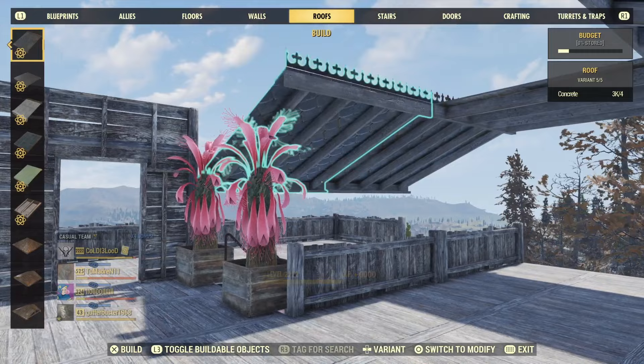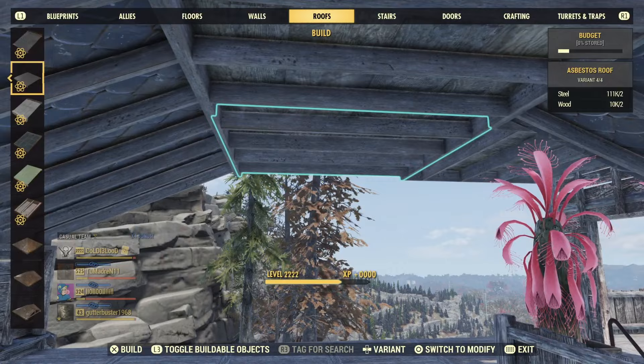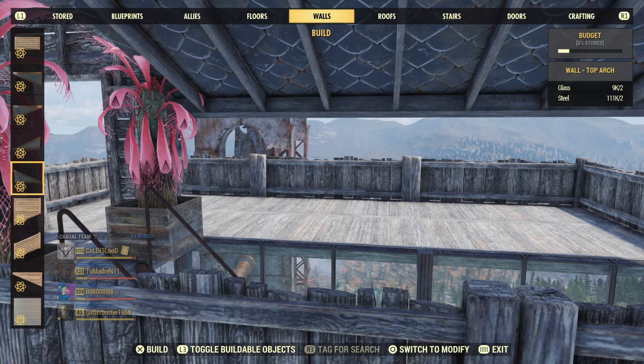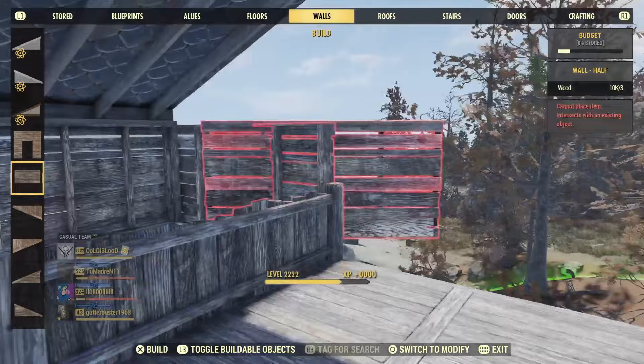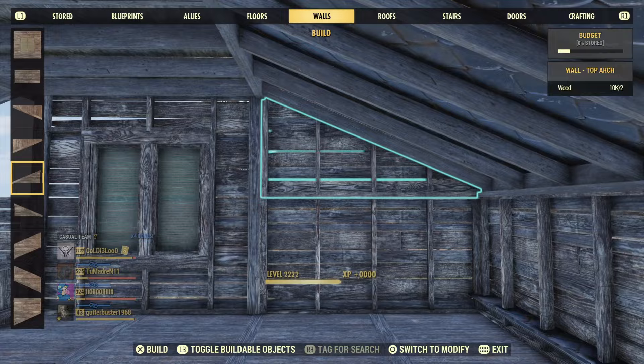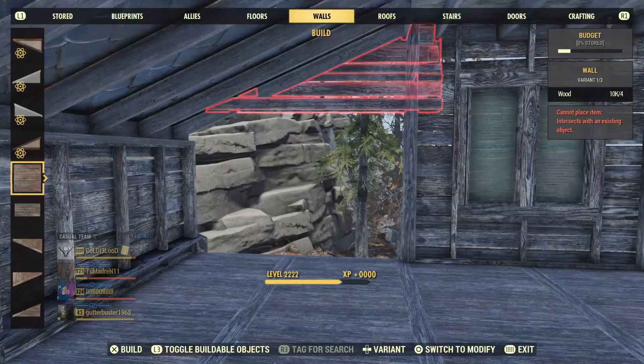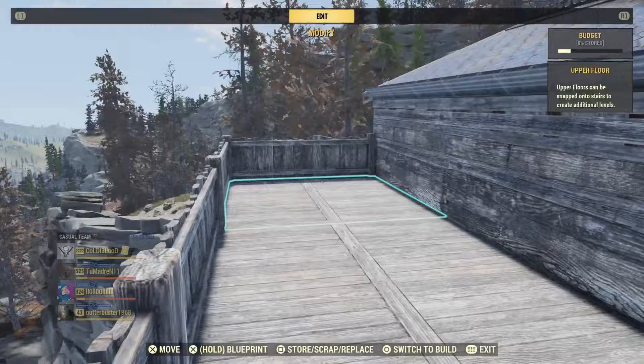If you've never built a house before, you'll be able to get this shell done from watching this video in probably an hour or so. Then you'll have fun decorating it. Maybe you're burnt out after building all the roof, wall, and flooring — just take a break, play a different game, and the next time you come back you'll want to spiff it up, putting in stuff you've earned from the scoreboard, daily ops, or rare items you want to display. The camp basically says a lot about you.